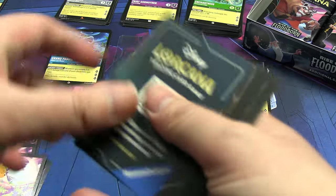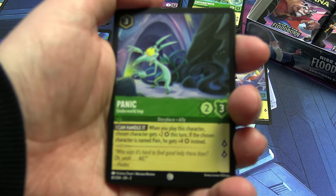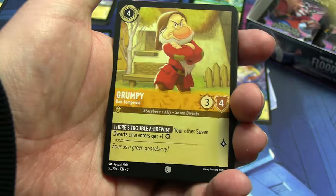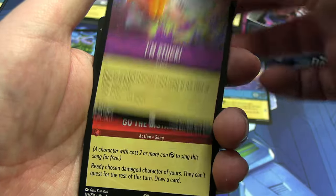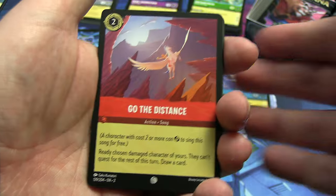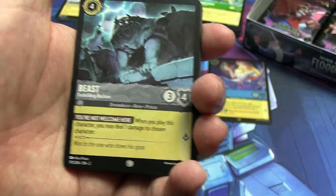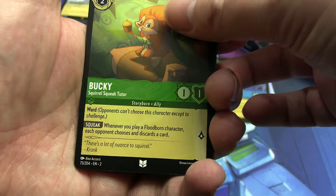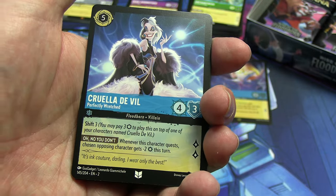Inside here we have Panic — making my camera panic too — the first version we've seen from this box. Our second Grumpy from this box. Another I'm Stuck — I just wanted more of these so I'm putting that in the need pile. Go to the Distance with cool art Beast — I think you can actually get mats with this art on it, it's really great. Bucky the Squirrel as our first uncommon, Bashful as our second.